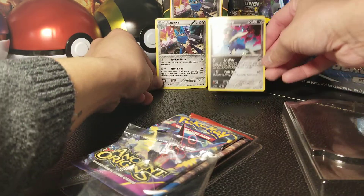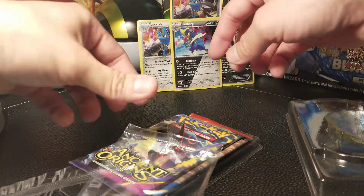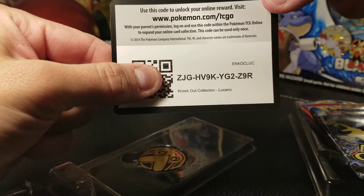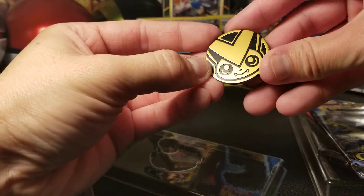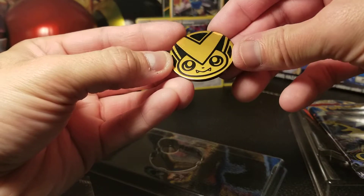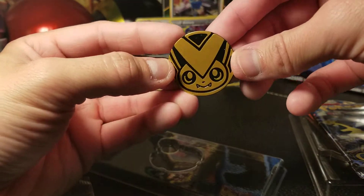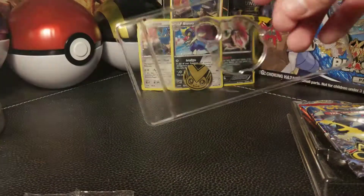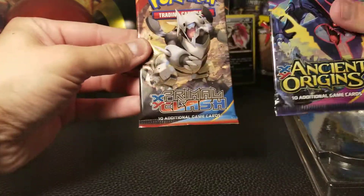So you automatically get three holo rares in there, which is pretty sweet. Of course, got to give out the code to somebody at home. And here's a rather nice looking coin — kind of a matte finish Victini, that orange glow look. It's not too shiny, which I actually like; I think it looks pretty good. I'll put that in the back, and of course make sure you recycle that plastic if you can.